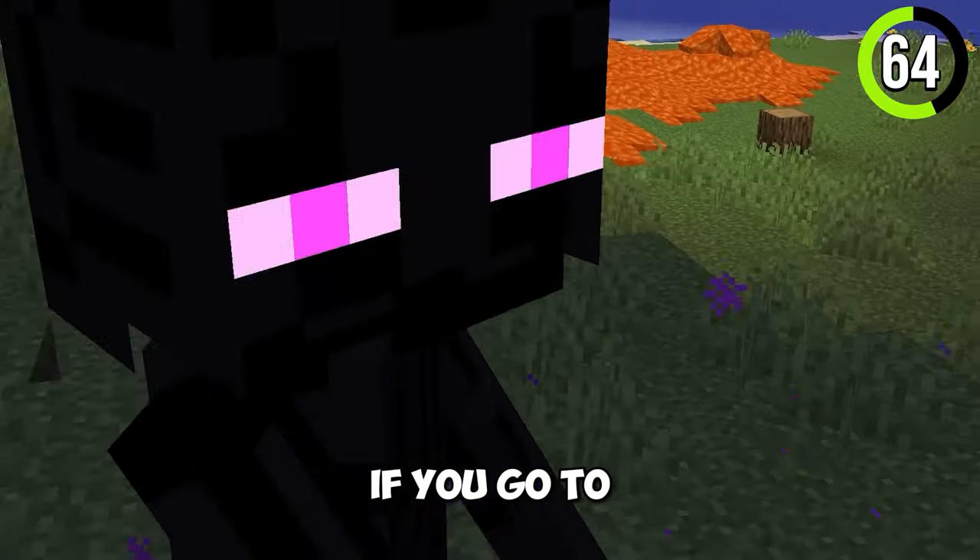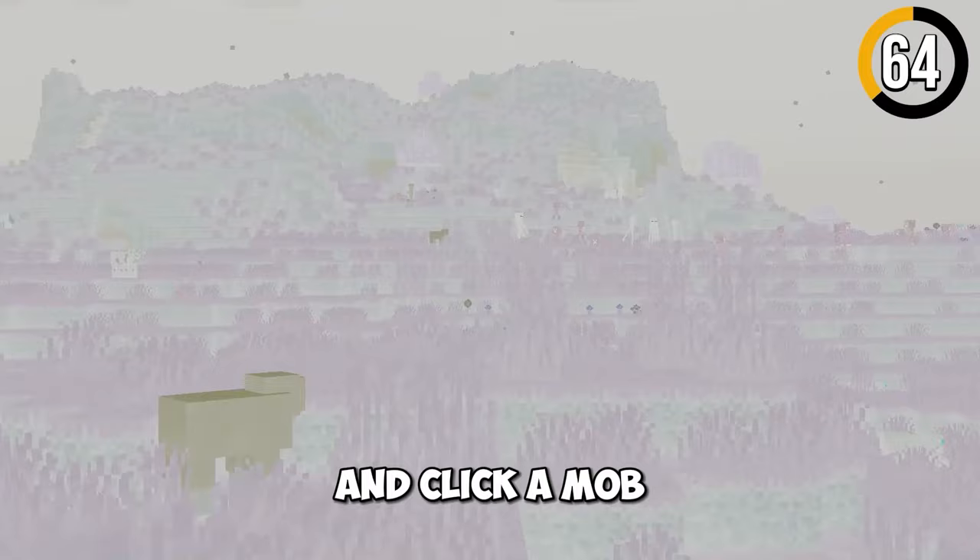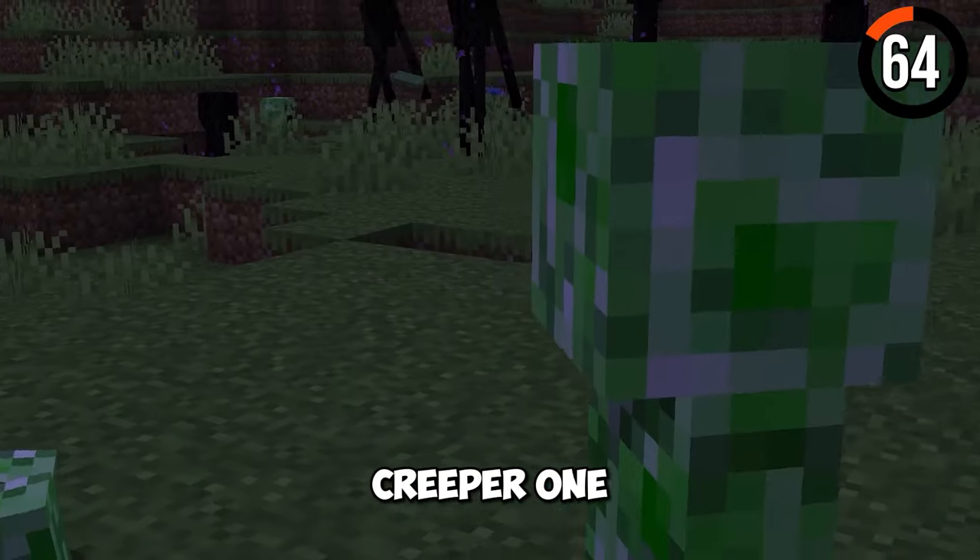Did you ever wonder how mobs see the world in Minecraft? If you go to spectator mode and click a mob, you would see its vision. The creeper one is so cool.